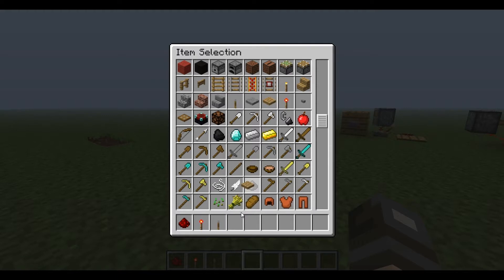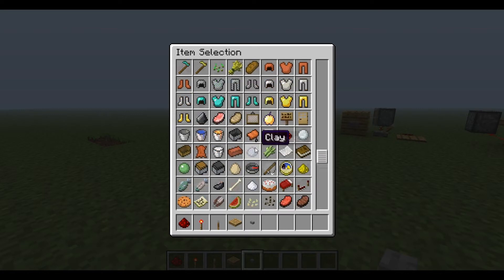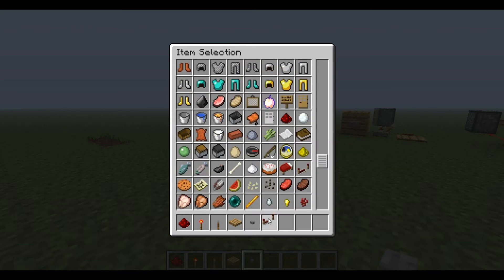Right now, all I'm doing is I am grabbing stuff out of the creative mode inventory that you would use to make some sort of redstone contraption, or whatever you want to make. The first one is redstone, and redstone is pretty obvious what it is — it's just the wire you use to actually make the thing. The redstone torch inverts redstone, and I'll get into that later in the video and show you kind of what it does.